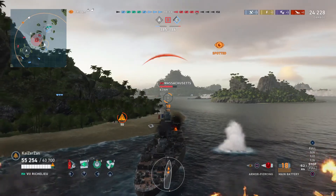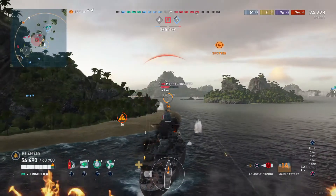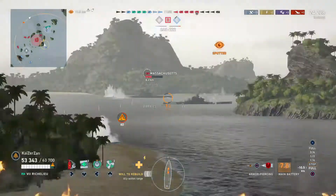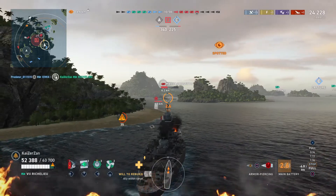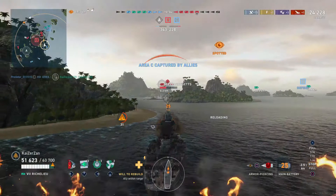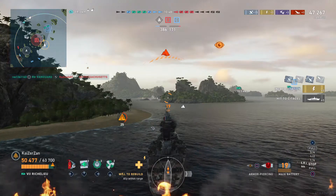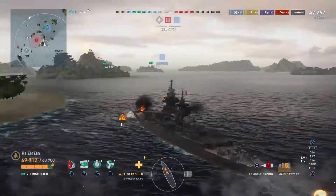Now another Massachusetts — the secondaries are starting to open up on us, so we need to be cautious here. He sets a fire on us, which is unfortunate, but we're not going to put the fire out as he's still alive and his secondaries might set another permafire, so we're just going to let this one burn. We take aim at that Massachusetts — 23,000 citadel — and we incapacitated something there on the Massachusetts, and somebody managed to finish him off. Very, very nice.